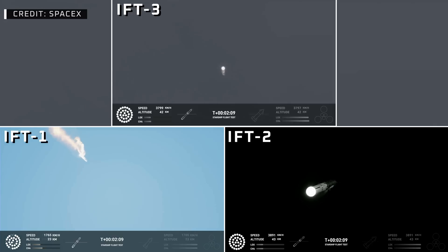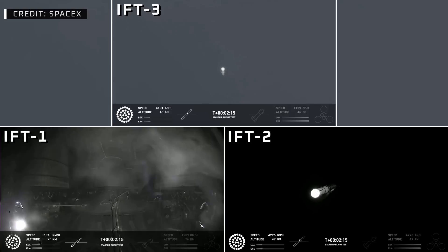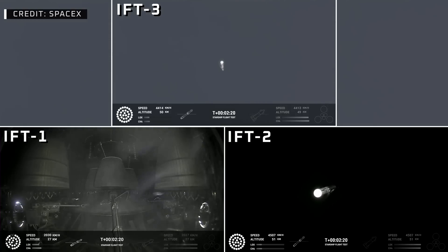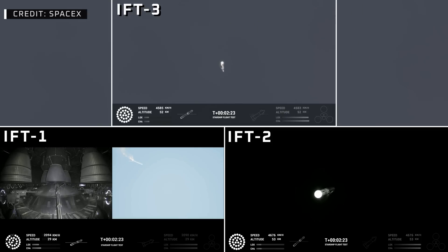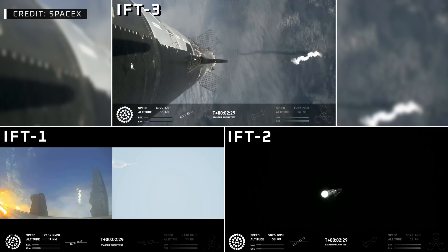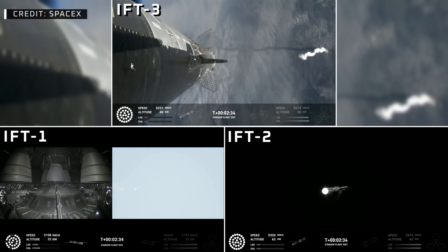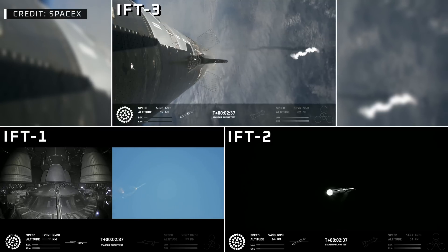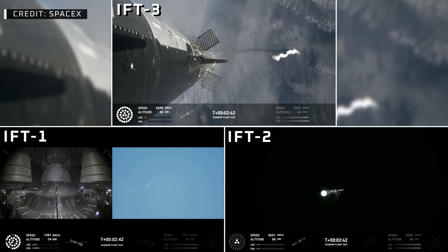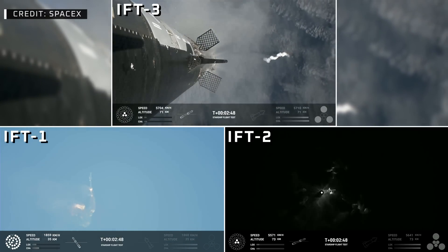Those six engines will push Starship off of the booster. Counting down now, we're going to be coming up right at around the three minute mark on that hot staging maneuver. We'll see the booster engines start to shut down — you'll see all but three lights go out in the middle — and then we'll see the engines ignite on ship pushing it away. That will start carrying the ship into space. The booster will start to do its flip and then move into the boost-back burn, setting it up before it eventually splashes down in the Gulf of Mexico. Stage separation.